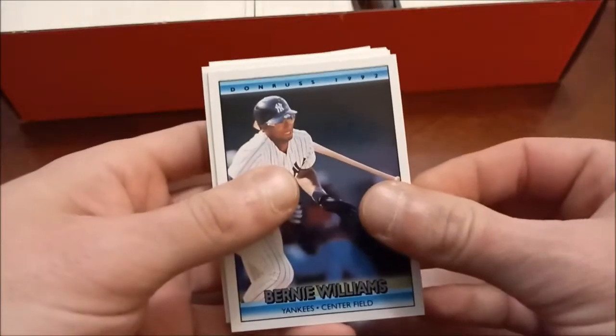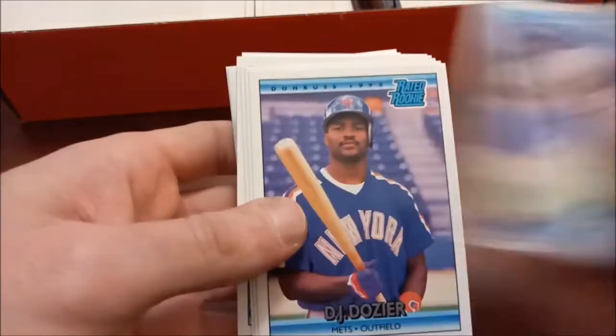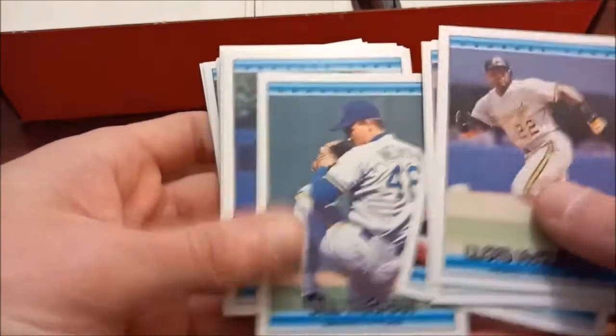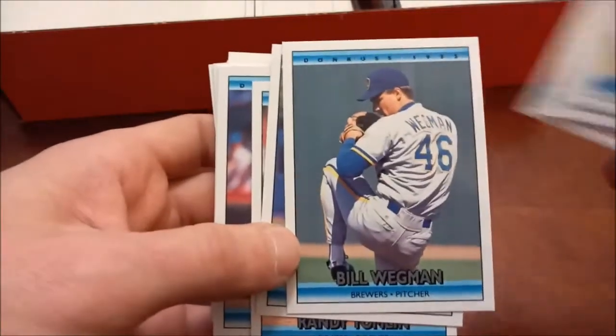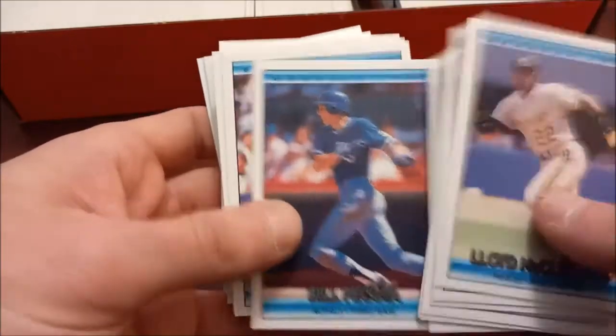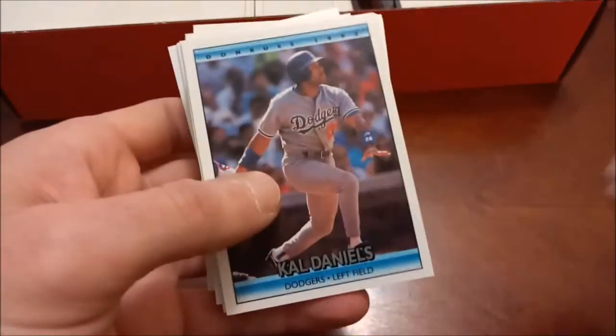All these cards are super crisp by the way, in case you can't tell by looking at the box, and it doesn't look like we have any really dinged corners or anything. Bernie Williams - a decent name, here's a pic of him with his big glasses. Chuck Knoblauch was a big name prospect back in the day, so was Greg Jefferies. And of course Bill Wegman - that's the Little Big League reference I think of every time I see Bill Wegman. Andres Galarraga, the Big Cat - he had a good career.